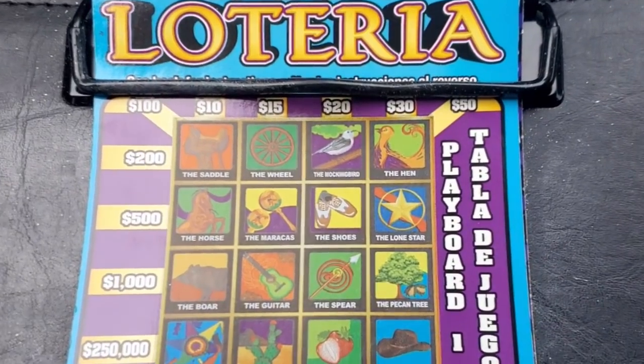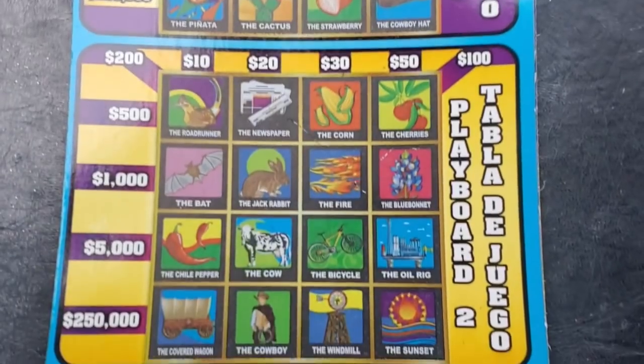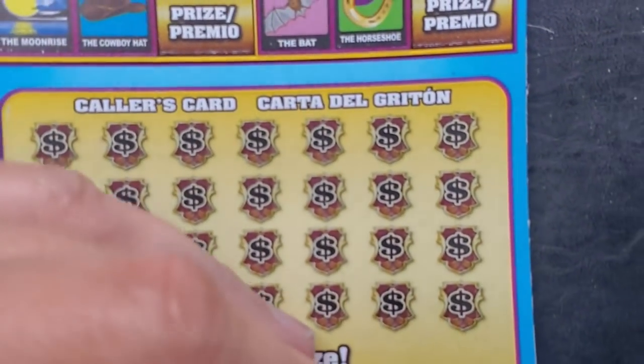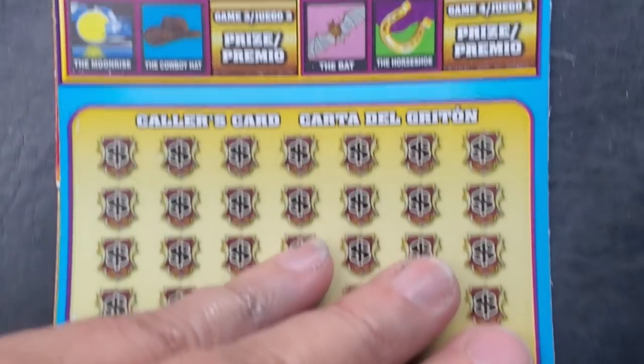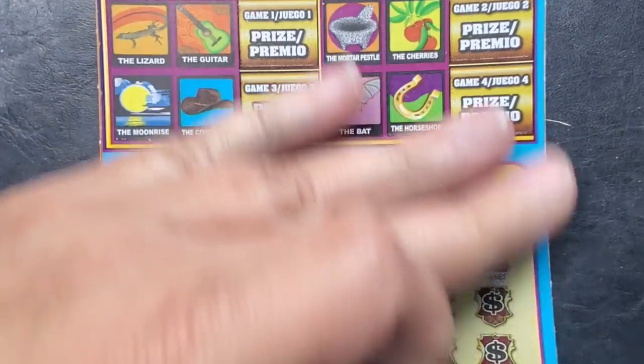Alright, here we are with Loteria. I think most of you know how this game works — I need a row, column, or diagonal. There are two boards and there are the bonuses. Here's the Caller's card. Let's get our scratch on, let's do some Lone Star Scratching and see if we can get some wins.